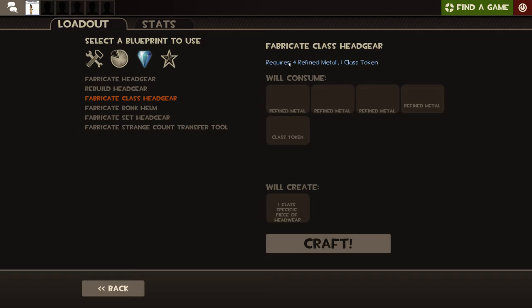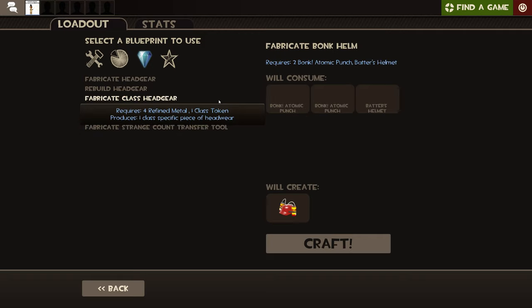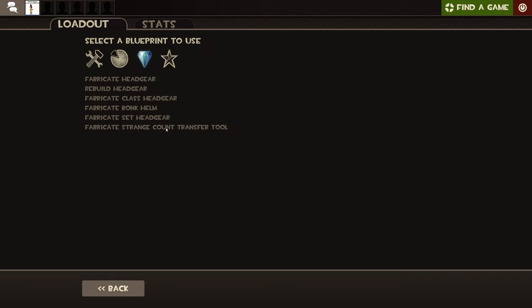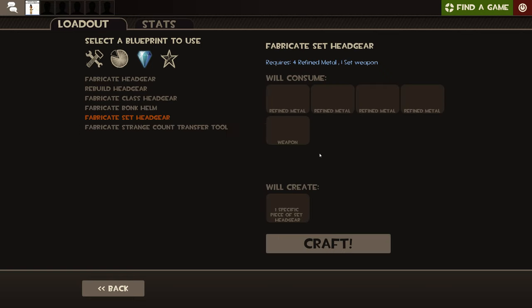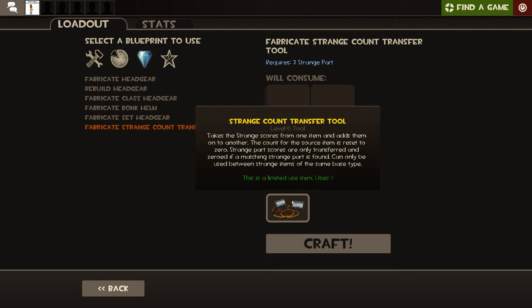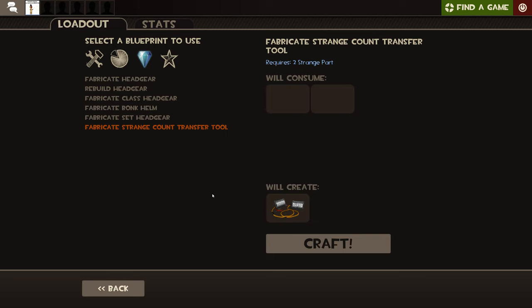If you want a class-specific headgear — like a Scout headgear — you put in Refined Metal and one class token, and you get one class-specific piece of headgear. For example, a Bonk Helmet: you get two Bonk Atomic Punches and a Batter's Helmet, then you can craft a Bonk Helmet. There's also a Strange Count Transfer Tool — you need two Strange parts. You don't really need to know this unless you're getting into TF2 trading, competitive, and you want to look cool.